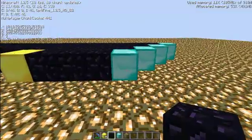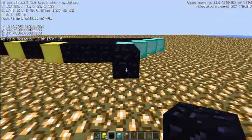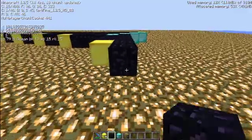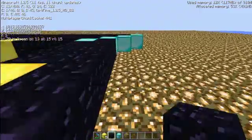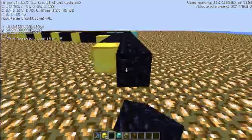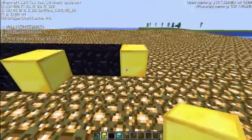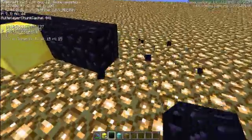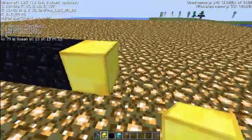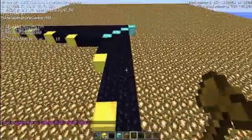After that, you just do the same thing around the box. Also, what you can do — if you notice this pattern, there are three sitting in between each one. So instead of counting every time, I can just place one, two, three, and then fill in the rest.